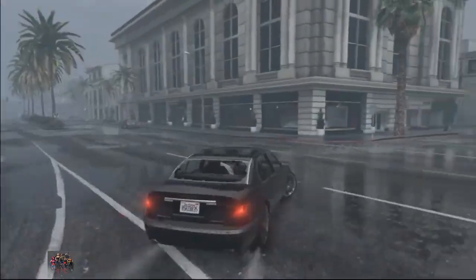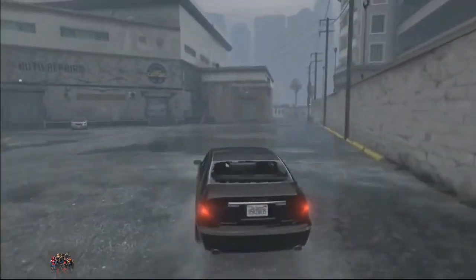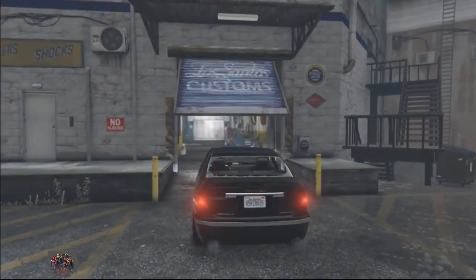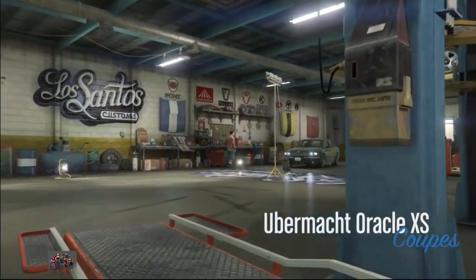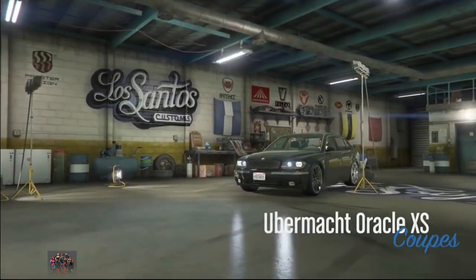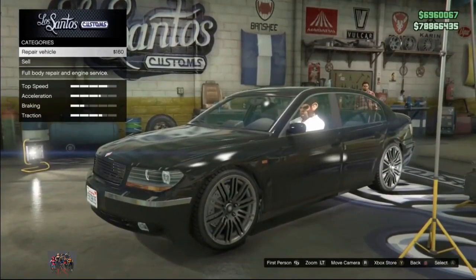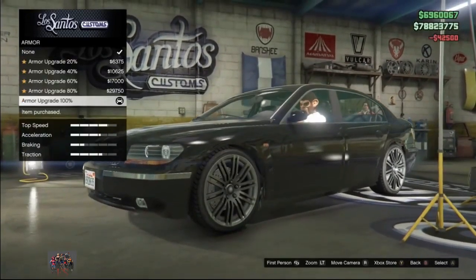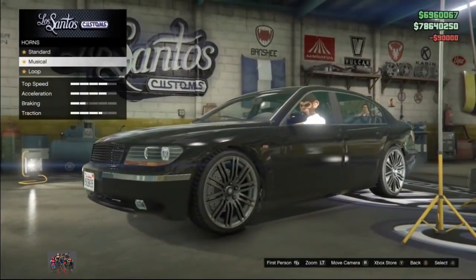From here you need to make your way to Los Santos Customs, and remember at this point you don't have the minimap, so you need to know where Los Santos Customs is. Get inside Los Santos Customs with your Ubermacht Oracle — I love the name of that car. Once you're inside Los Santos Customs you can simply go ahead and repair the vehicle, then fully customize the vehicle — it's very important if you want to make a lot of money.